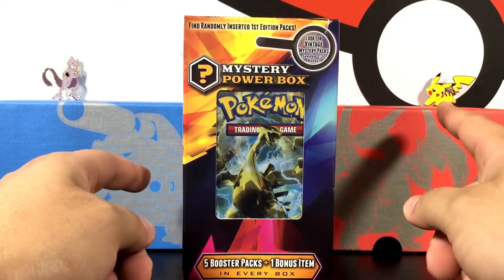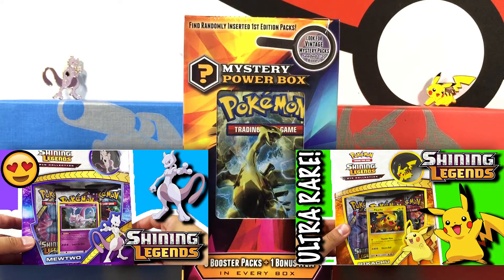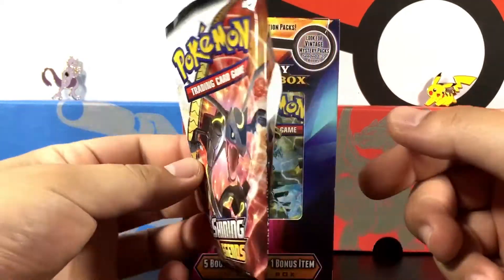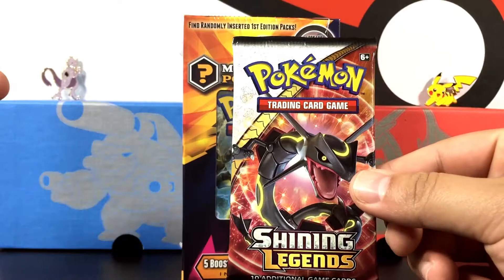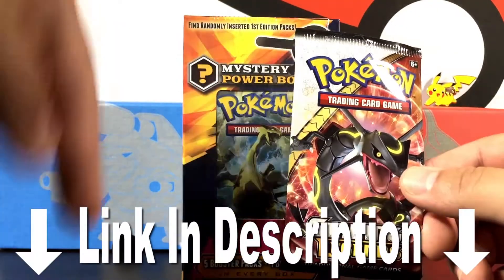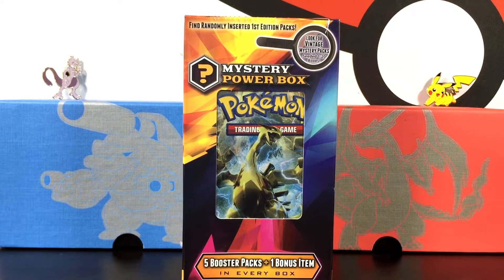If you notice, I got a Pikachu pin and a Mewtwo pin - those are from the new Shining Legends pin collection box with those Shining Legends booster packs. This booster pack is just empty, I already opened that up. If you guys want to check out those videos, the link is down below. Let me know what you think and what is your favorite card out of those.